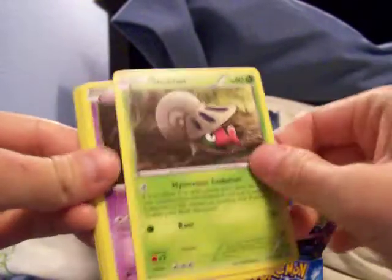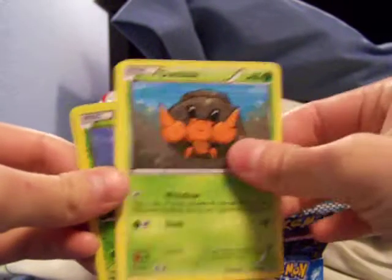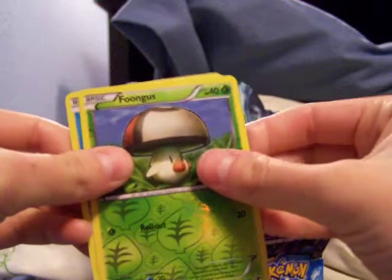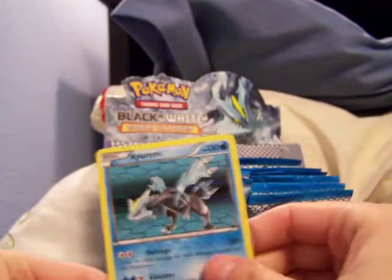So we got Zoroark, Emolga, Shelmet, Litwick, Timber, Dwebble, Tynamo, Foongus — oh, there it is! Most expensive card in the set! Woohoo!